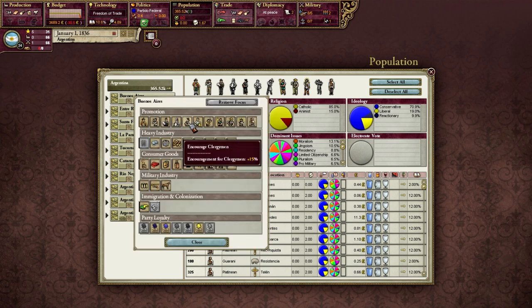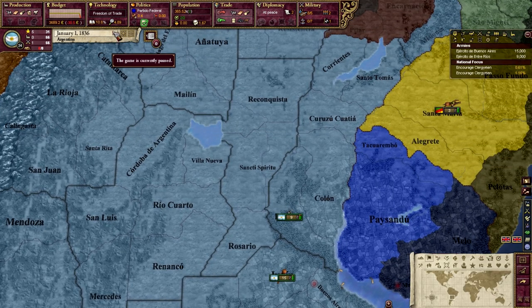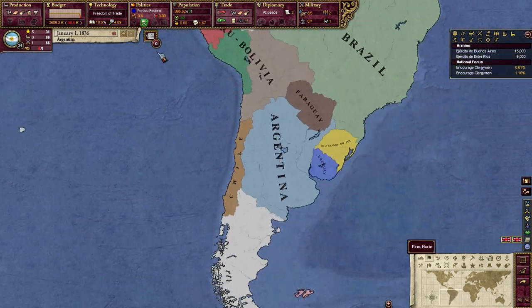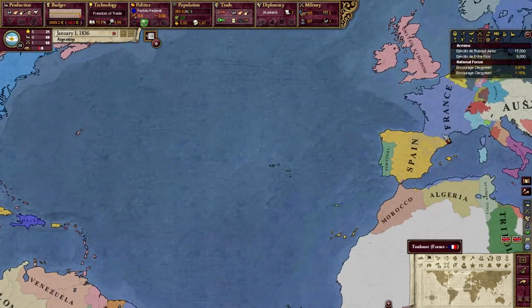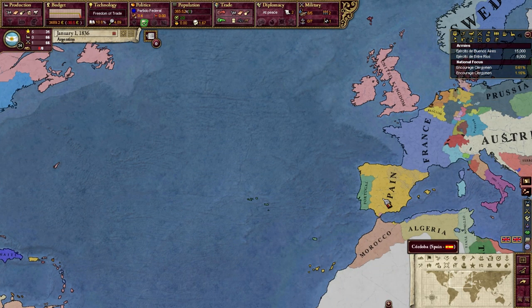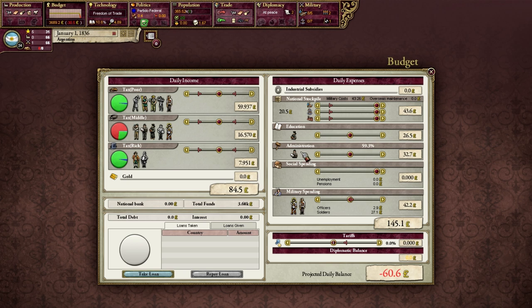I'm going to go with a clergy strategy, because I've got to get those points going. Since I am technically a civilized nation - though probably uncivilized to European powers - I have to make sure my literacy is up to max, so we're going to have to be dealing with that. In terms of economy, I'm probably going to have to be taxing all my people to the utmost. I'm probably not going to tariff too much because I don't want to kill everyone yet.